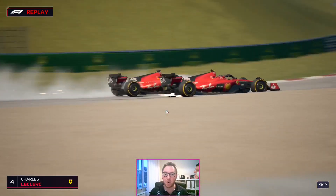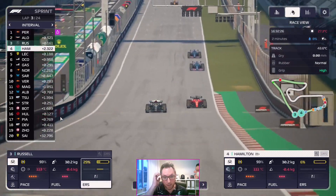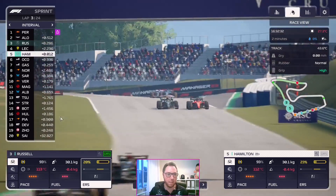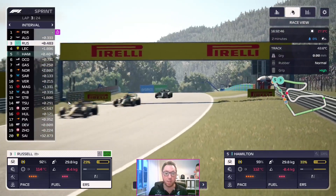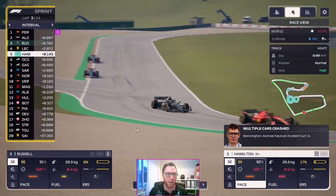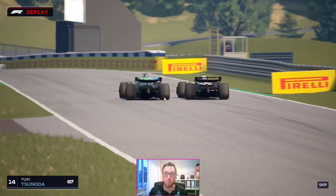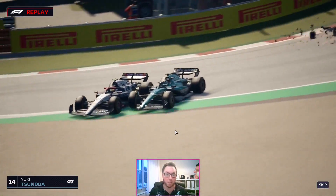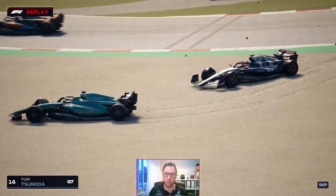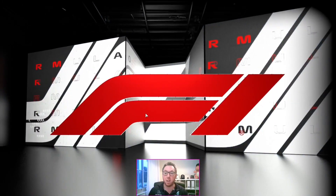The two Ferraris have collided in the sprint. Sainz trying to go around the outside of Leclerc — they bang wheels and off goes Sainz. Leclerc is going to have DRS, so hopefully they can close up on the fight for the lead, now headed by Sergio Perez. George Russell's actually in with a shot of winning this sprint. We've got another yellow flag — debris on track according to Bono. The other Aston Martin of Lance Stroll is battling Yuki Tsunoda. Two cars off the track, and still no safety car.